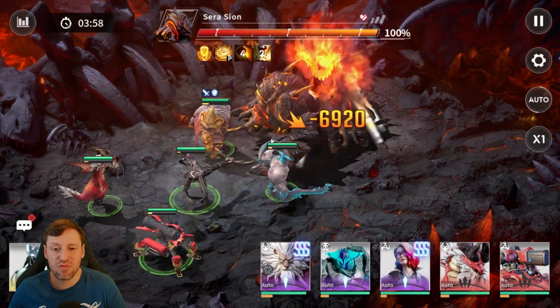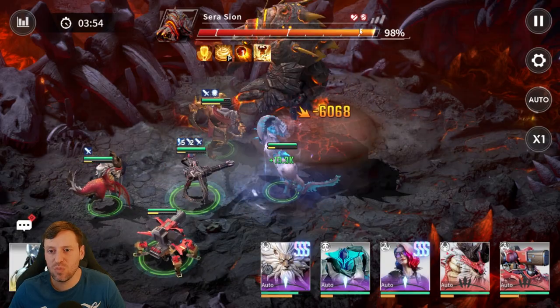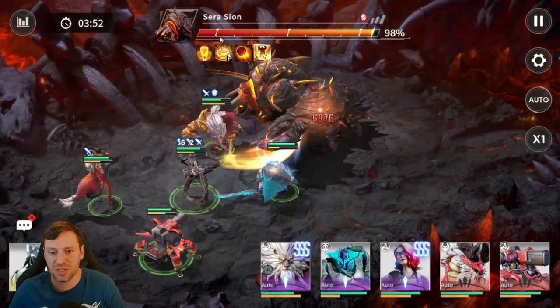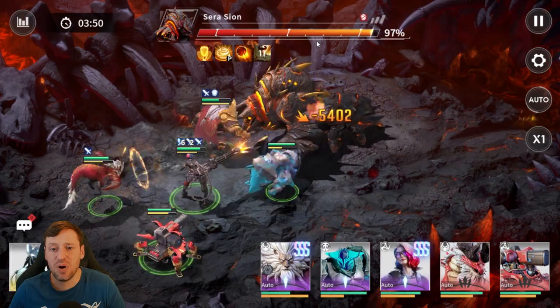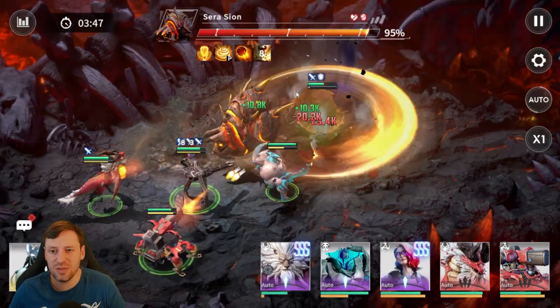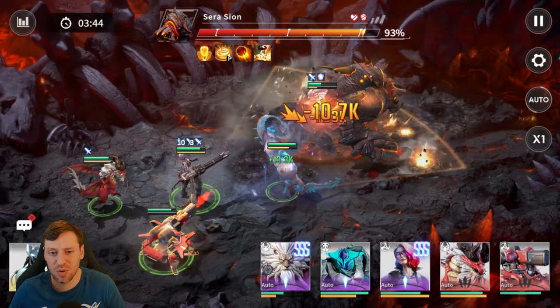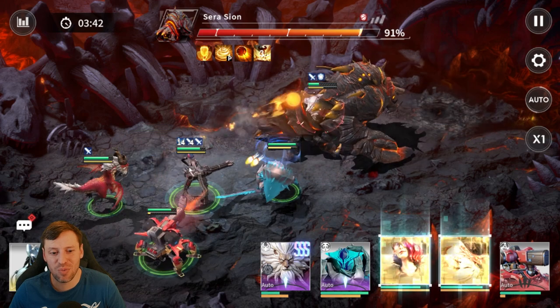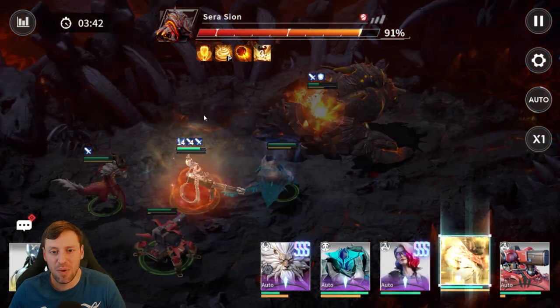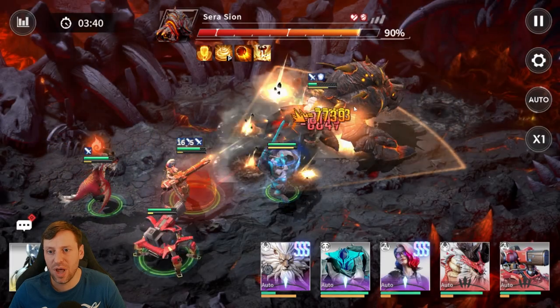It should be a pretty straightforward fight. What you're going to see happen is when we get to each one of these markers, the boss is going to shield himself — I believe there are 21 stacks on the shield at this stage. You have to blast it down as quickly as possible, otherwise you might end up in trouble. That's where Bot Mark 2 is going to come in really handy to peel away that shield.